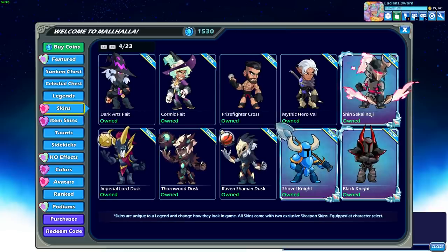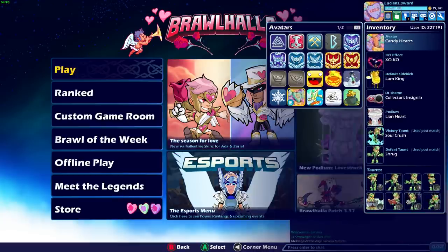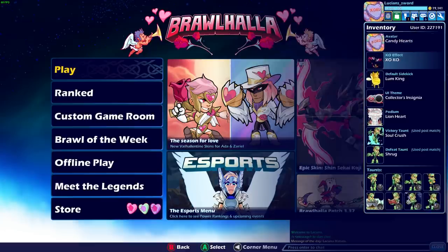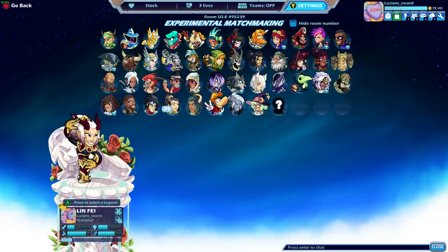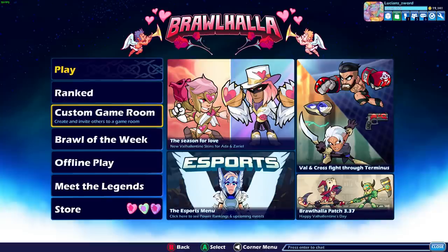Let's do some shopping. I've already set some of my stuff up here. The candy hearts avatar from last year - I don't think you can actually get this one anymore, I think it was just for last year. I also went ahead and purchased the fate avatar, the doodle fate - I really love that. I put my KO effect to the hearts. This is the Lionheart podium. The new podium has the lion in the background instead of the swan - something you can't get anymore. So it's kind of cool that they release things you just won't be able to get again, so if you really like that swan podium you should get it.